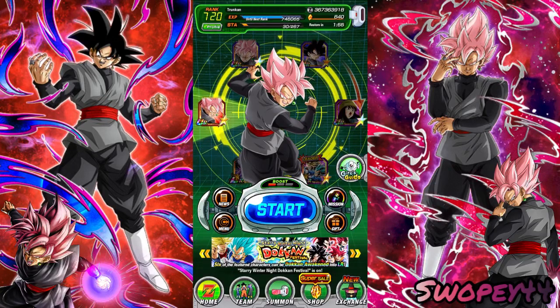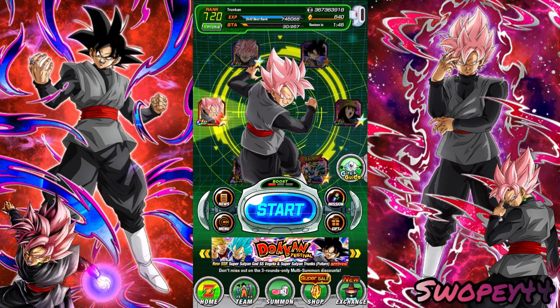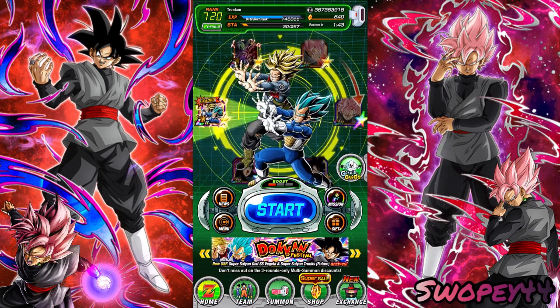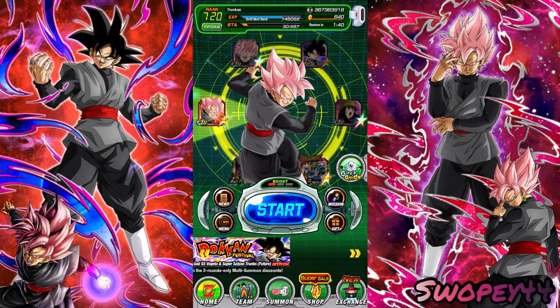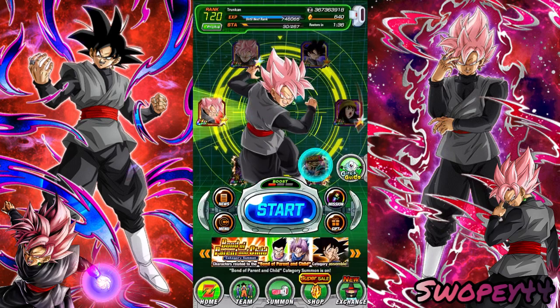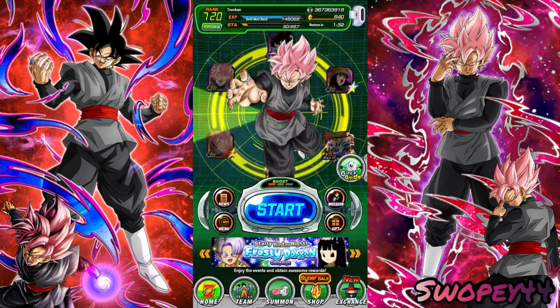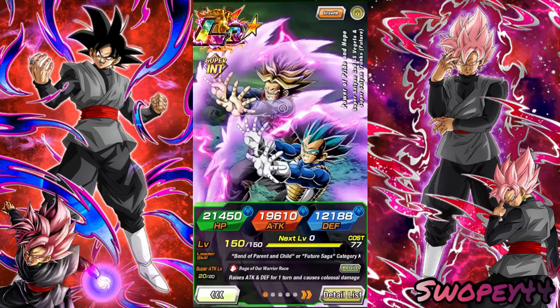Hey, what's up everybody? How's it going? So today we're going to be doing a showcase on STR Rosé. We just did Tech Vegito Blue, now we got the man Rosé here. We're going to be taking him on Vegeta and Trunks' team. He's actually — I don't think any of the Rosés, or any of the Goku Blacks at all, are on a 200% leader skill. So we're just going to be taking a look at him on the future Saga team.